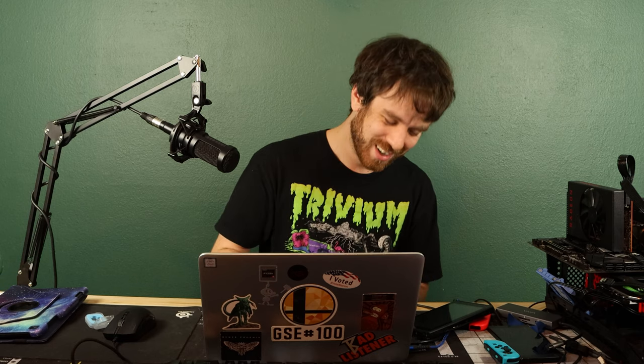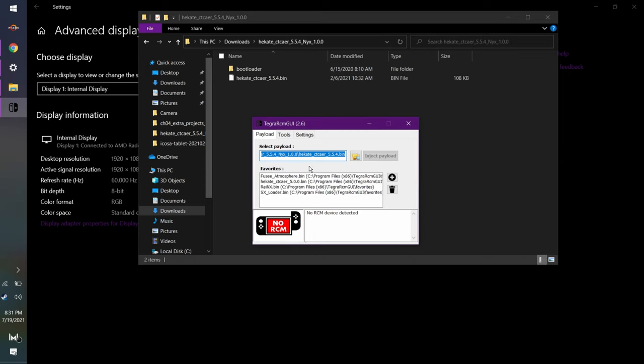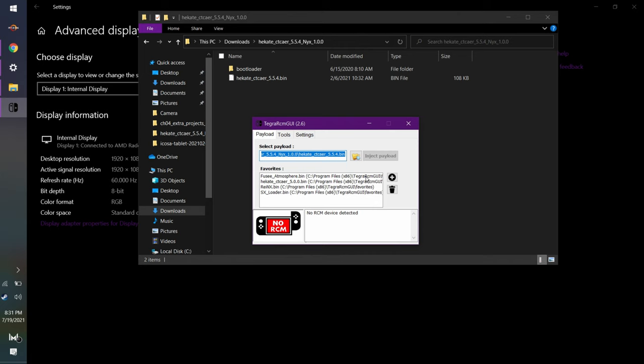It's Tegra RCM. There's a program you can use, and you're flashing over a specific file that actually doesn't stay on the Switch. That's the beauty of it — Nintendo can't figure out that you're doing anything they would consider horrifying. Unless you modify the Switch OS itself and try to connect with that. But if you're just doing Android or Linux, they can't tell anything. It's a temporary thing. So load up the program, then it's power and volume up. You see, it turned back on again.